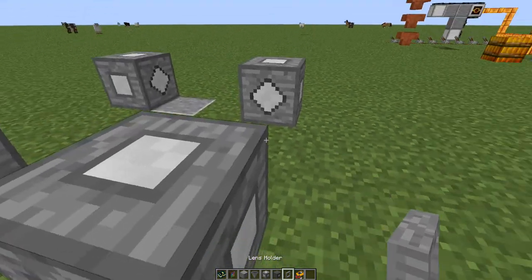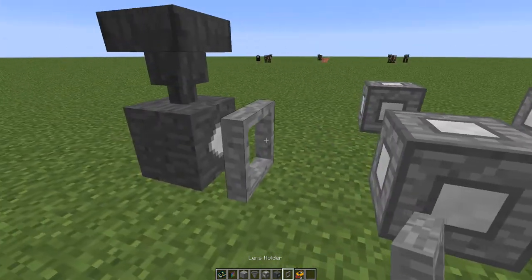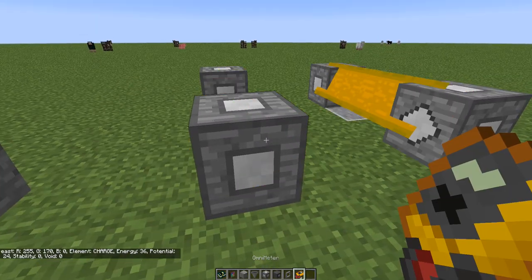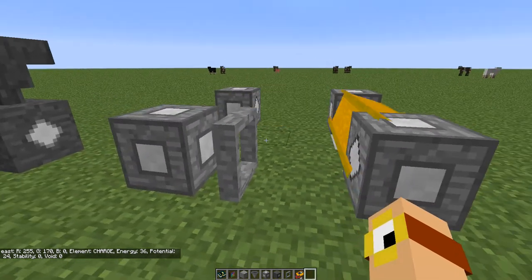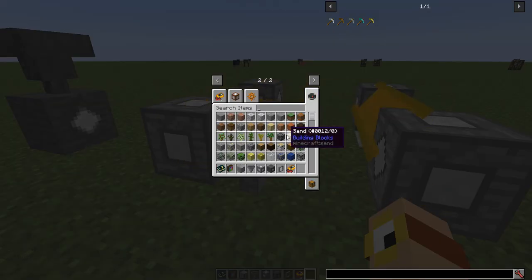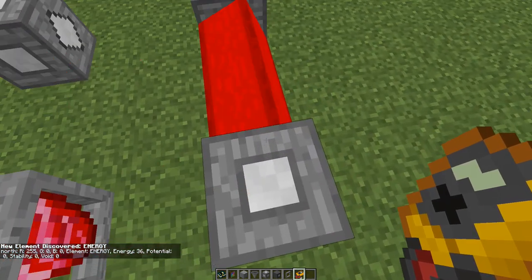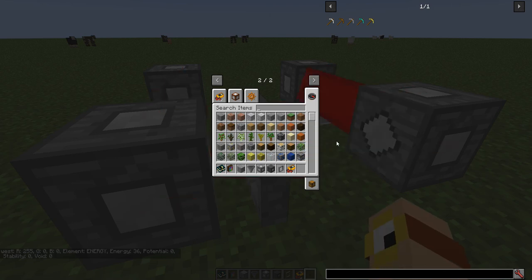For example, I haven't shown the lens holder yet. Let me put charcoal in. We've got a mix of potential and energy in this beam. What if we wanted to purify the beam and only have the energy? Well, we put a lens holder here — which doesn't add a delay, it's one of the few exceptions — and we're going to add a lens to it. Since we only want the energy, we're going to use a ruby. Now, anything in that beam that's not energy is lost — the potential and stability just vanish. So that was basically a filter. Rubies are red, energy's red, they go together. Diamonds filter stability, and emeralds filter potential.